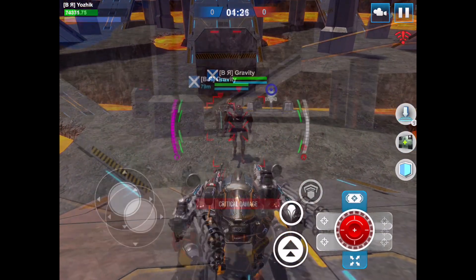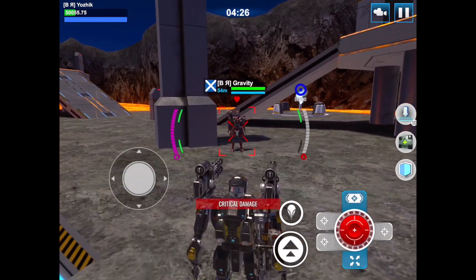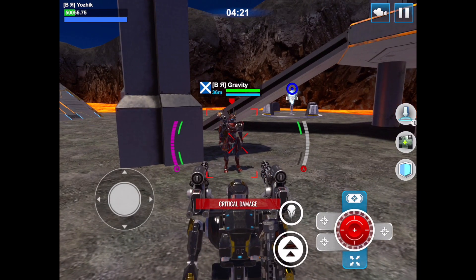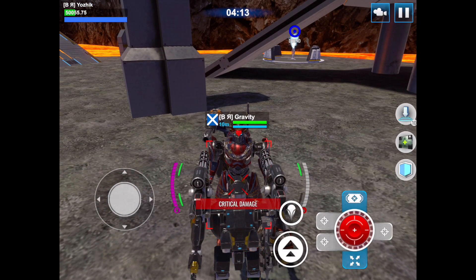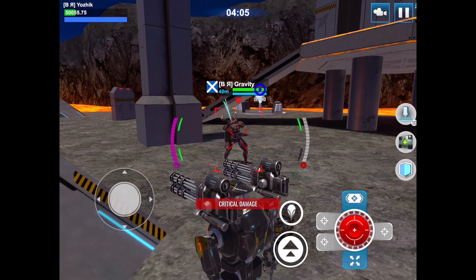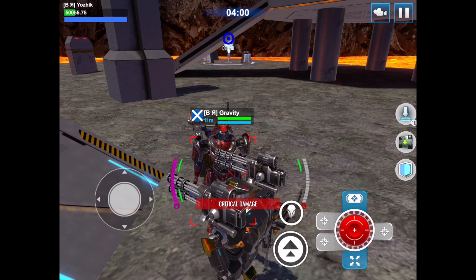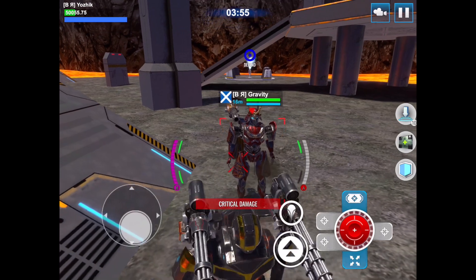Here we're trying to figure out exactly what distance you need to be at for a Masa Mune attack to pull itself towards the target. At 36 meters we can see the attack comes in at the final sweep, so at least 36 meters is still working. Now going out to 40 meters, we see the attack pull us in as well.